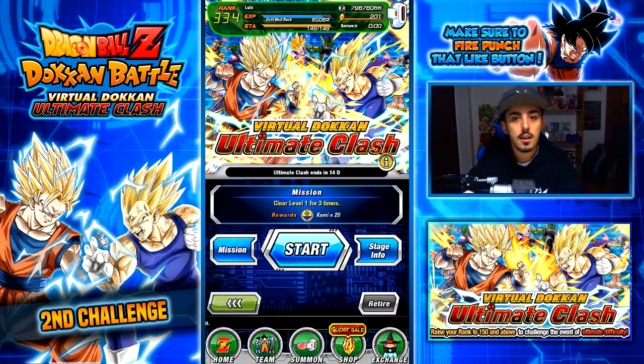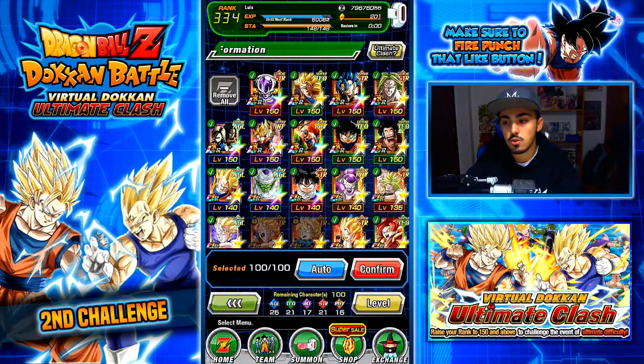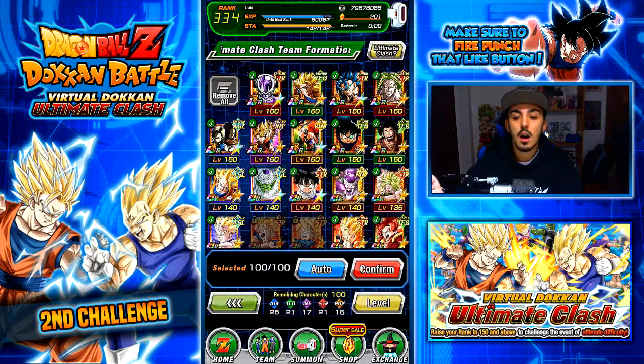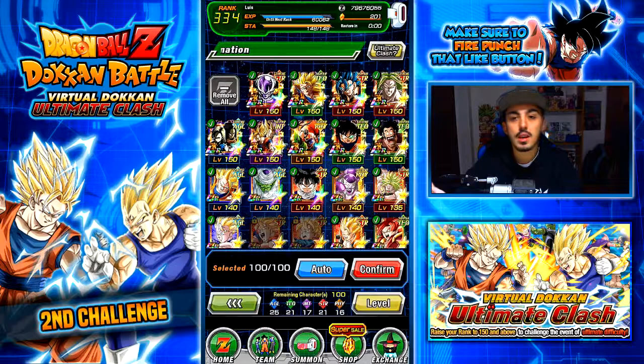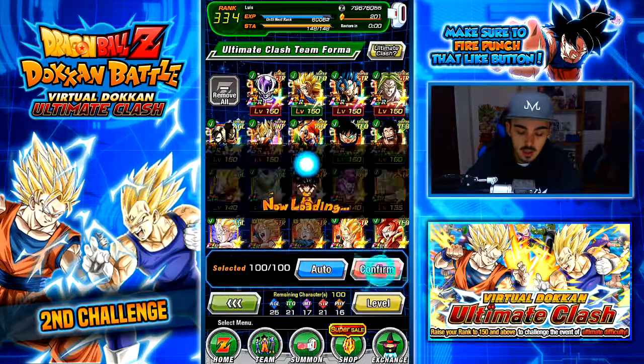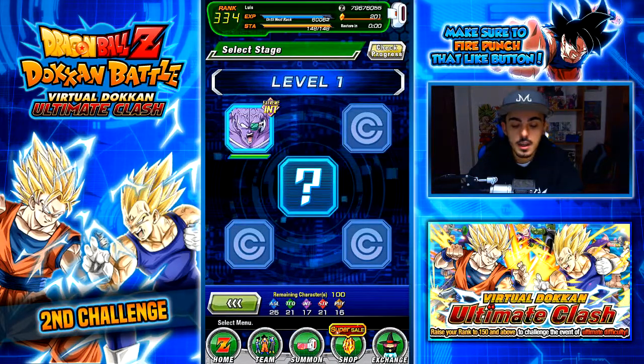Let's go ahead and go into Ultimate Clash today and see how to take this. I want to do these videos as a guide for you guys — like how I did it — in case you have the characters but don't really know what teams to use. My characters are already selected. I'd say do a team of supers for each color and a team of extremes for each color.